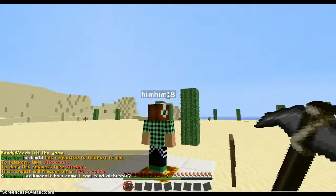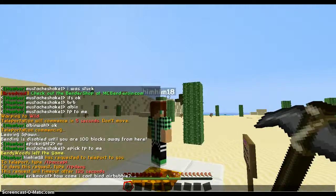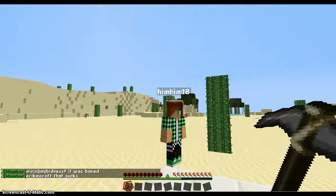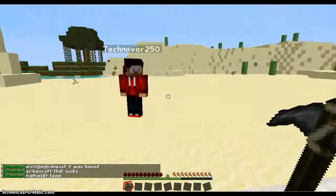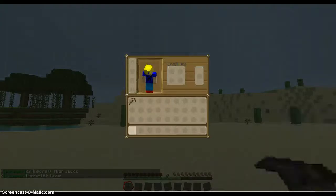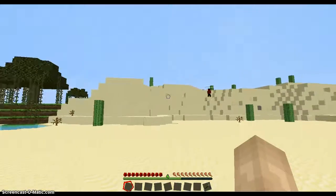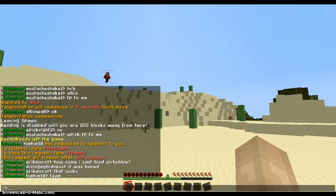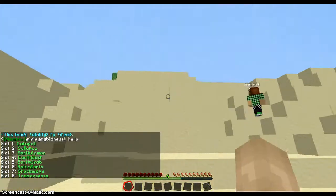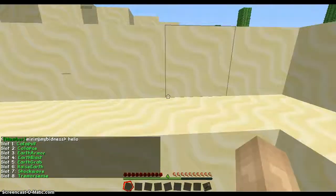I think I saw that dude before. He just asked to TP to me — this guy is a jerk, he kept on killing me. Let's just go over here. Let me put my pickaxe in my ninth slot — the one I don't have anything in. I recommend binding to slot nine like this, so you'll know what I'm doing with each slot and won't be confused.